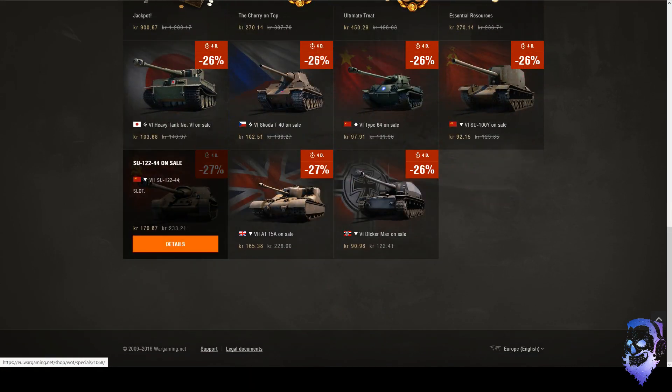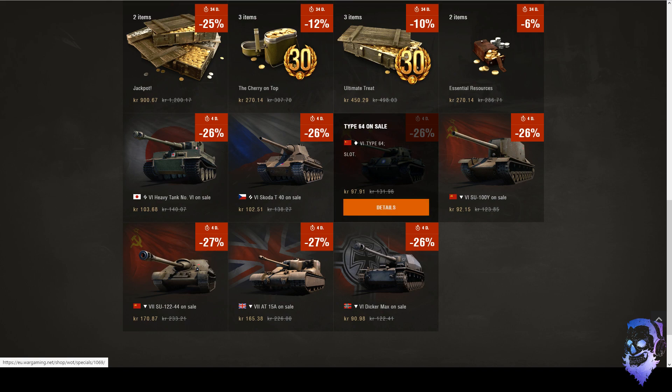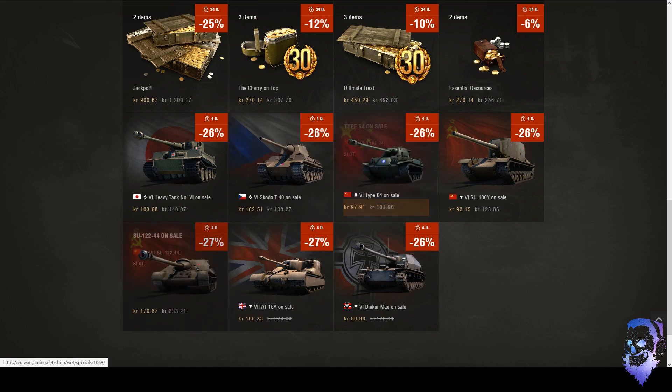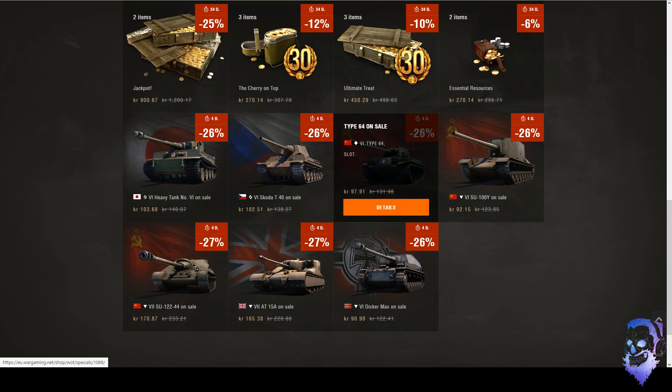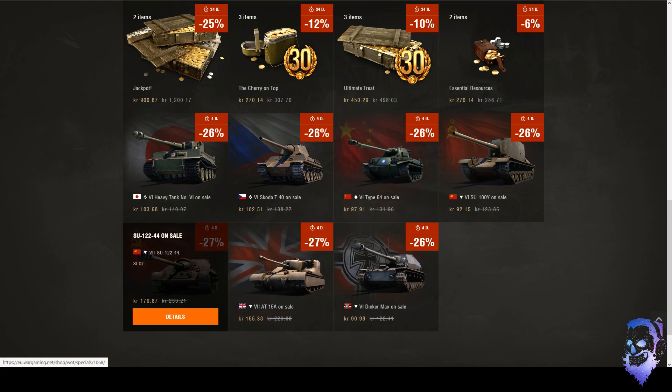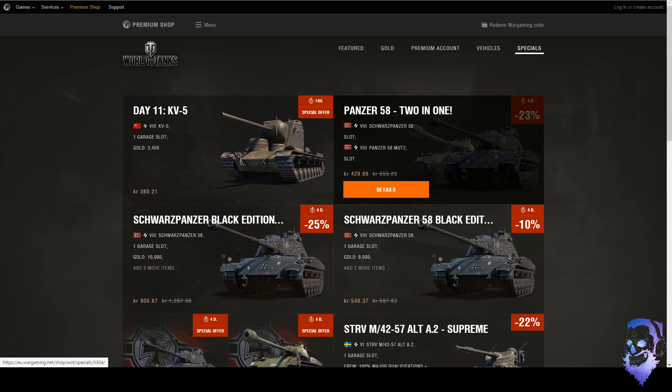The Tier 7s are 30% off right now, so if you want an SU or similar, now is the chance. Like I talked about with the Type 64 and other advent calendar days, these are all pretty good purchases. Don't buy from the store though — if you have in-game gold, buy from the tech tree and it will be 30% off. The reason it shows 27 or 26 percent is because the garage slot is included and that's not discounted — it's full price.